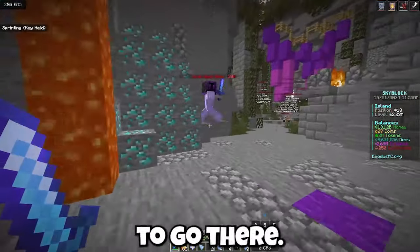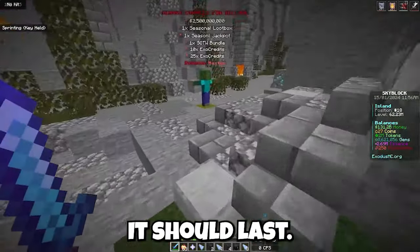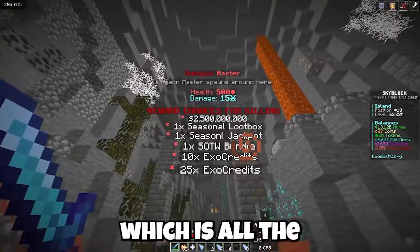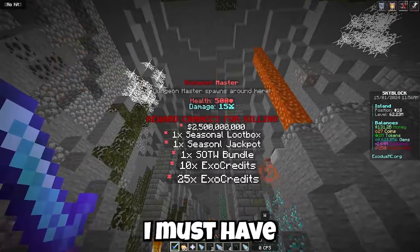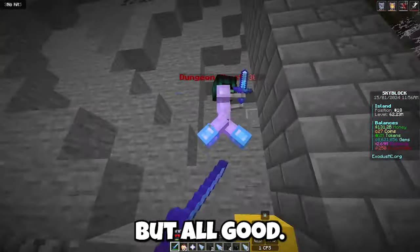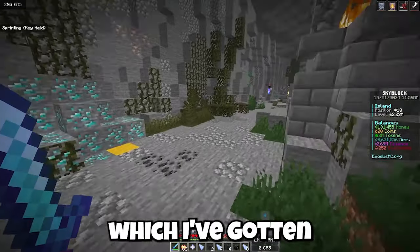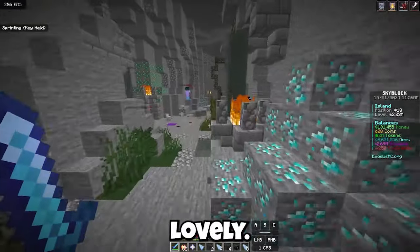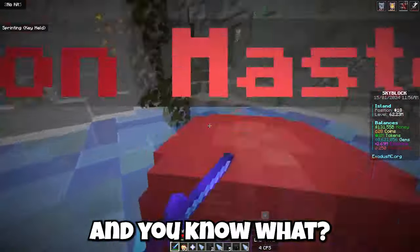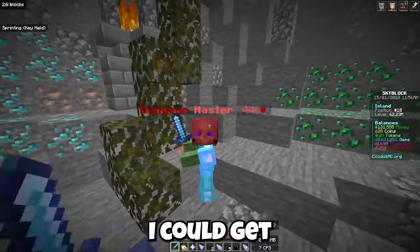There's a guy down there but I don't want to go there. From the dungeon master, here's all the stuff you can get — I think I must have gotten the money. It's kind of annoying but I'll just keep farming. I've only gotten one squid spawner from all of this. There's another dungeon master and I'm going to kill it one more time — I think I could get some really good stuff.